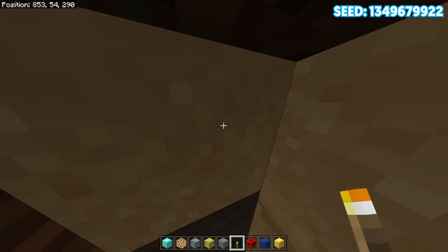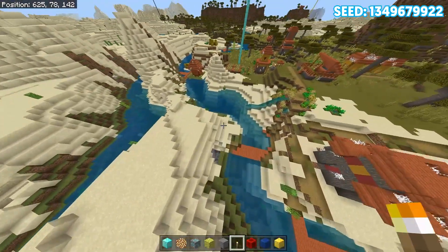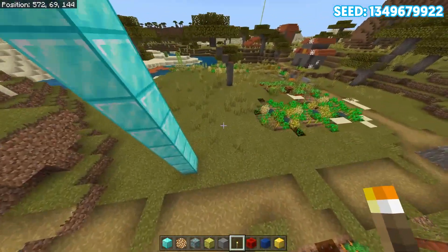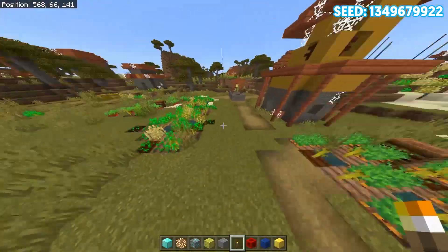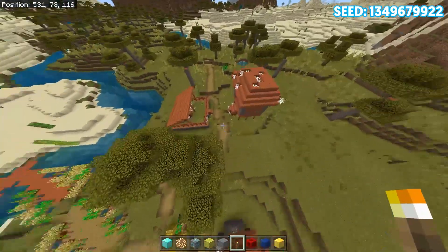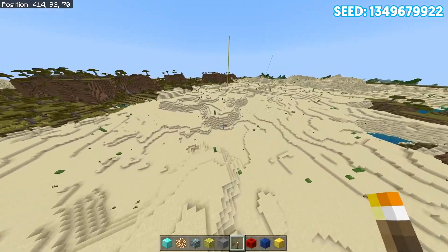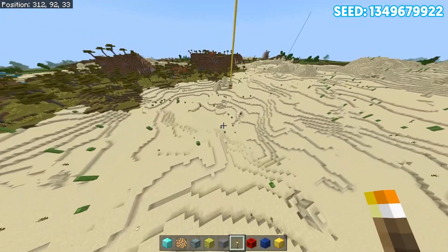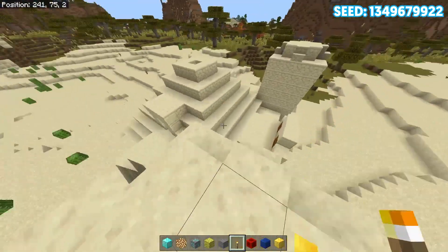Heading over here, we actually have a bunch of different villages. The only unfortunate thing about this seed is that we're not really seeing too many blacksmiths — hardly any. But we can definitely grab the crops. And over here we do have yet again another desert temple, which isn't even that far from spawn, so this is very helpful.